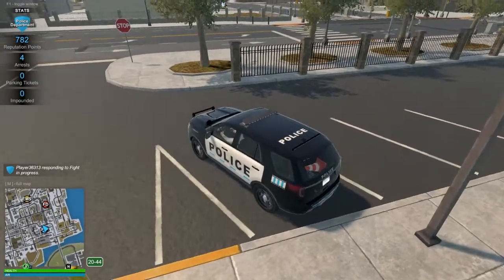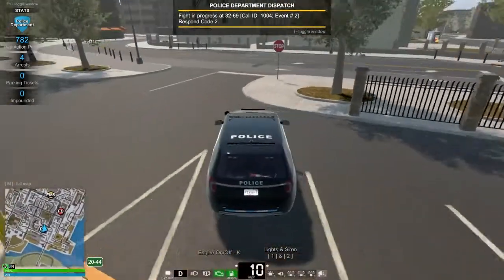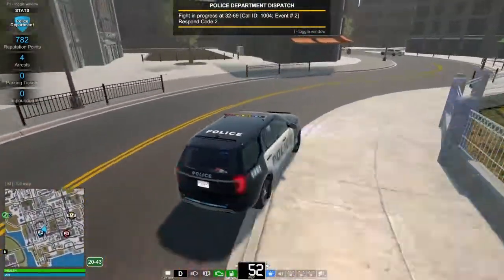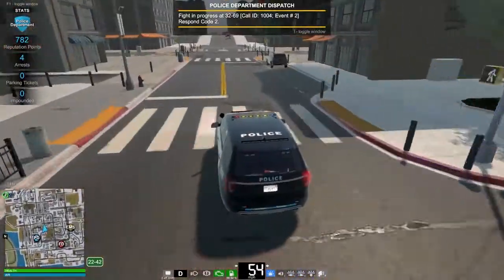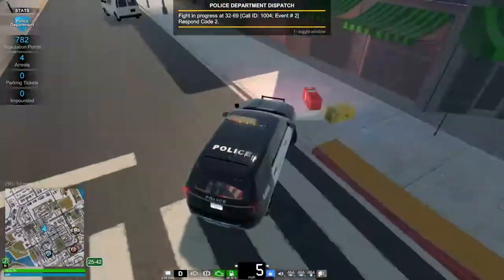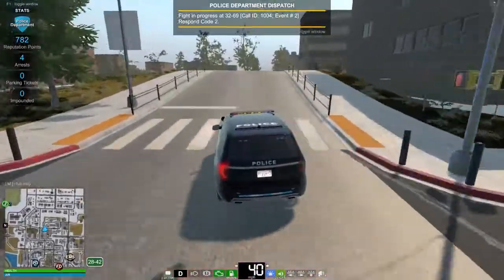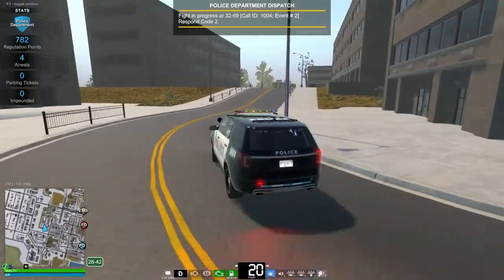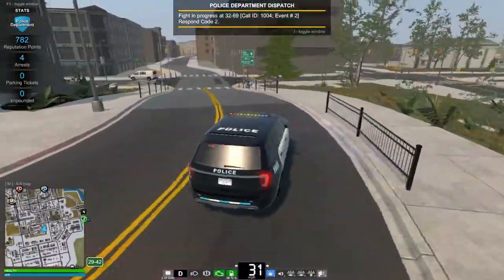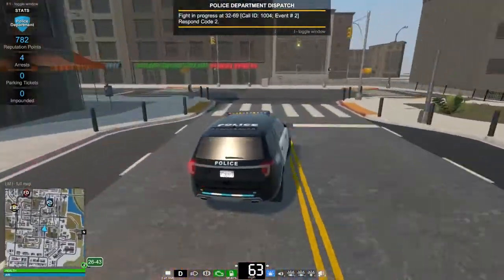I'm trying to get to the call quickly. When you get an aggressive driver, the AI is supposed to pull over. It's all the way down there — I think we're going to that call. Generally the calls are quite close to the police station. Okay, we're already three minutes in and we've done absolutely nothing.